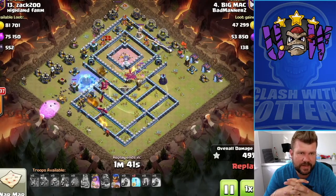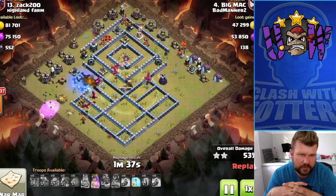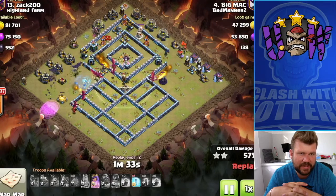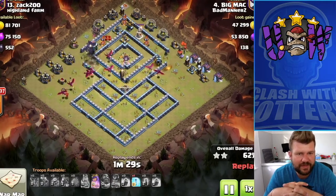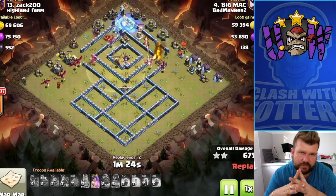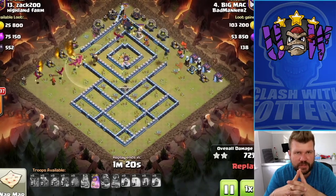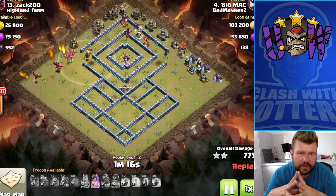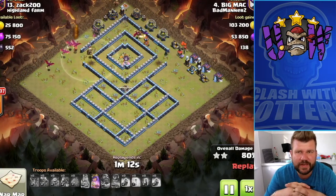The Royal Champ takes out that air defense and does a bit of cleanup around that side. Bats are now starting to work through. Freeze for the Wizard Tower - got a bit of a bad split with the bats so I burn two freezes on it, but there's no more splash left. We've got a Swipe freeze used and one for the air defense, one for the single-target Inferno. It's not really going to be an issue - they won't do too much damage to those bats.